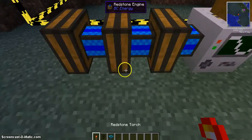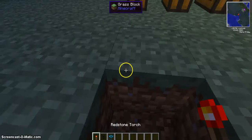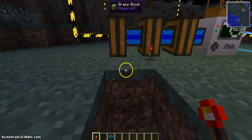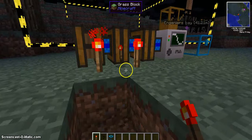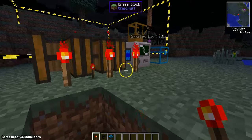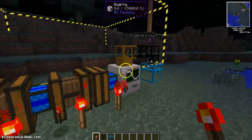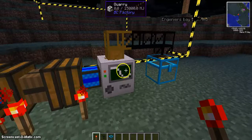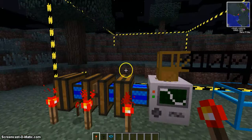Then place your redstone torches. That'll start pumping electricity into the engine... oh, why is that not working?